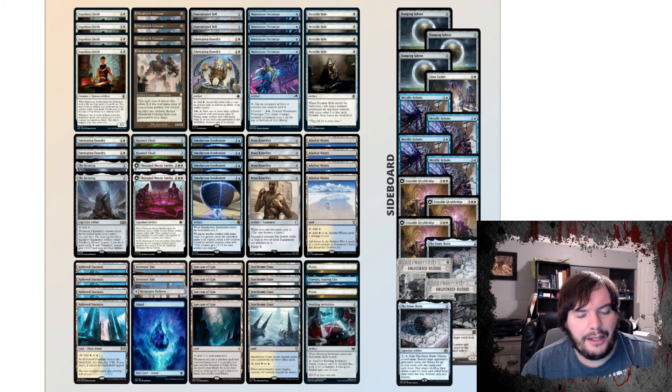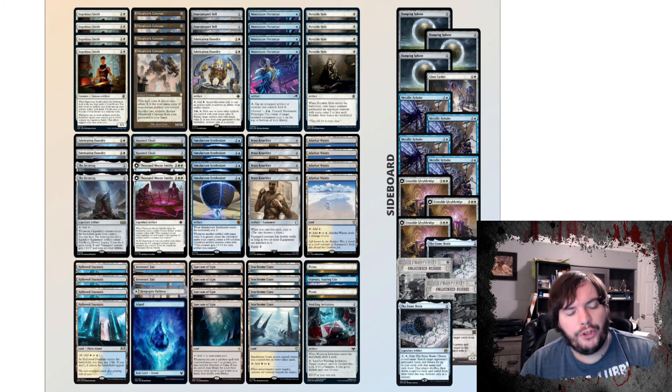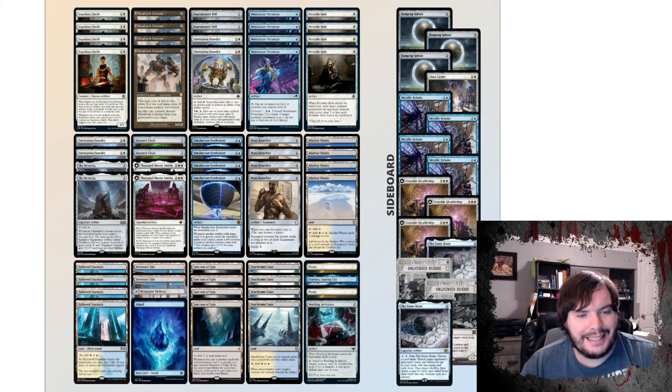Synthesizer is like the best new card this past year for this deck — it really gives the deck a great plan B. We have one Wedding Invitation, which comes down, draws a card, and you can sack it to give your Colossus unblockable. We have two Cloaks to give the Colossus haste, and two Thousand Moons Smithy, which is a very cool card that also works well with Synthesizer. Sideboard: three Damping Spheres for Lotus Field, one Glass Casket for extra removal, four Rebukes for Control and Spirits tempo matchups, three Unstable Glyphbridge for aggro, two Stone Brains for combo and control, and two Hearths for Phoenix and Fang.